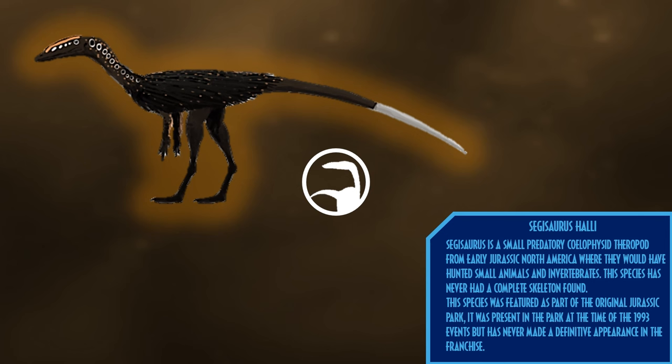Coelophysis is a small predatory coelophysid theropod from early Jurassic North America, where it would have hunted small animals and invertebrates. A complete skeleton of this species has never been found. The species was featured as part of the original Jurassic Park — it was present in the park at the time of the 1993 events, but has never made a definitive appearance in the franchise.